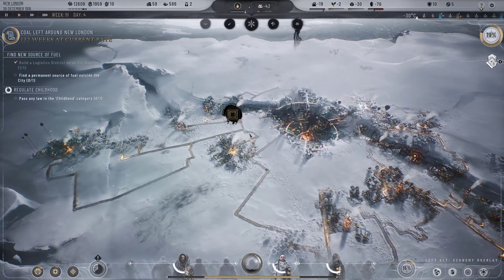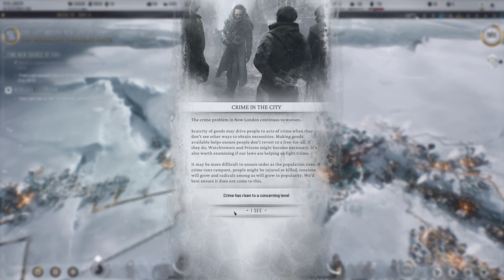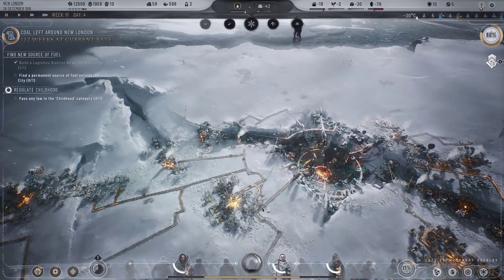Crime is a problem in New London and continues to worsen. Goods scarcity may drive people to crime when they don't see other ways to obtain necessities. Making goods available helps ensure people don't revert to chaos - otherwise watch towers and prisons might become necessary. It may also be worth examining if laws are helping fight crime. As population rises it will be harder to maintain order - best to make sure it doesn't come to this.